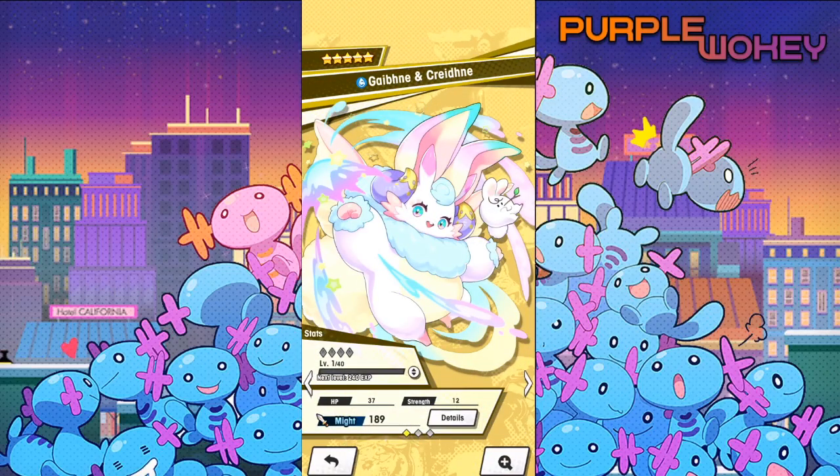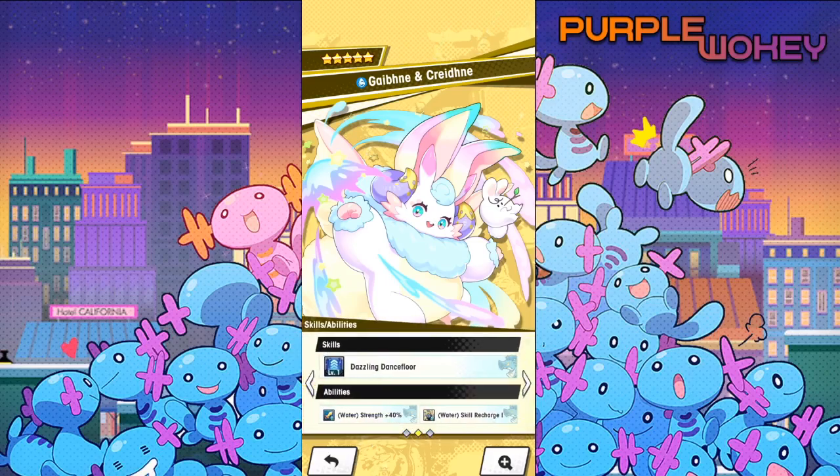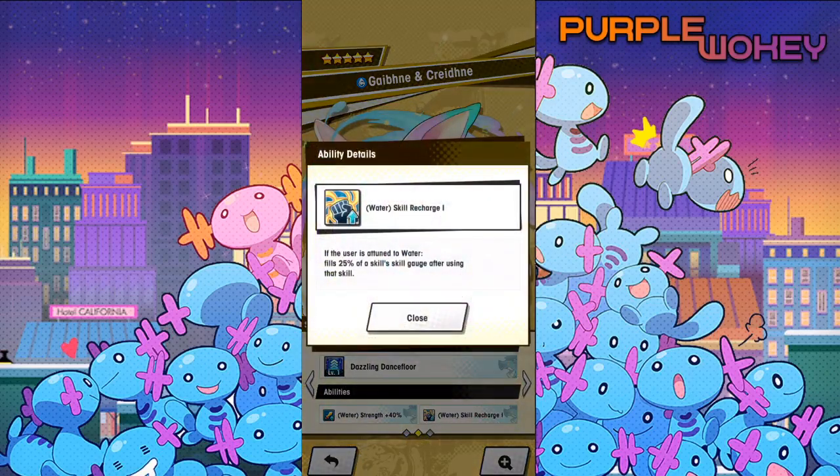If you saw my video of them last time where I discussed what they did, you can see that for a more in-depth review. But basically, this is who we're going for — Gobbunny and Kredny — because of this ability right here: Water Skill Recharge 1. It turns into 2 when you max unbind them, but basically it fills 25% of the skill gauge after using that skill. Not to be confused with Skill Haste, which is something completely different.